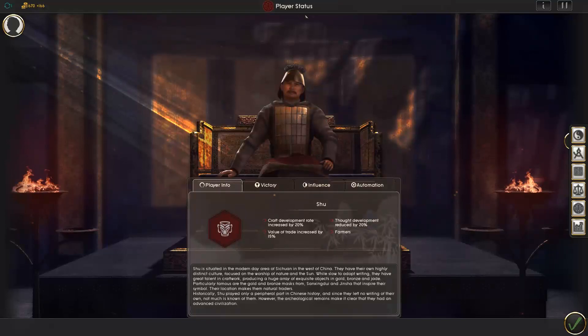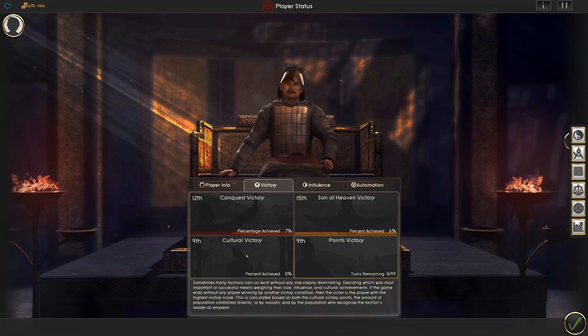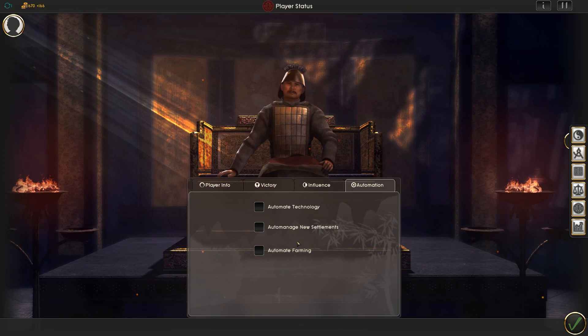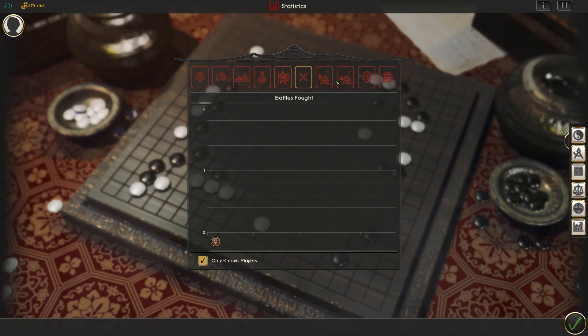Under player status we've got four victory conditions: conquest victory, Son of Heaven victory, points victory, and cultural victory. Influence is measured by the state of advance of your state and the degree to which people voluntarily associate with it. There's also an automation feature — you can auto-manage various aspects if you want to focus on one particular part of the game experience. You get a full statistics breakdown of various bits and pieces as well.